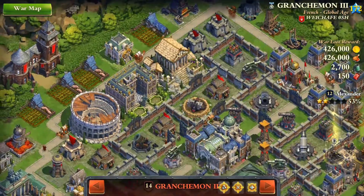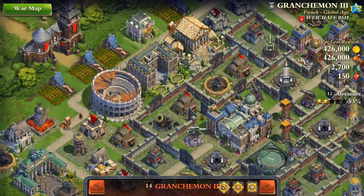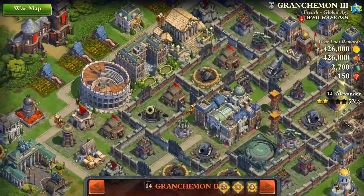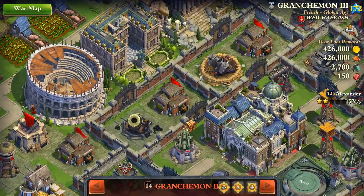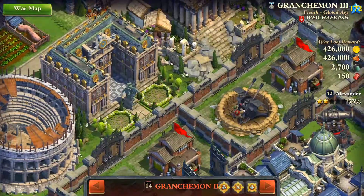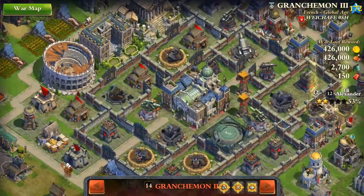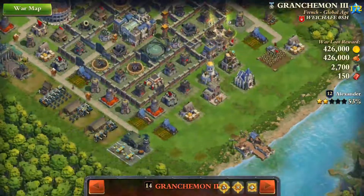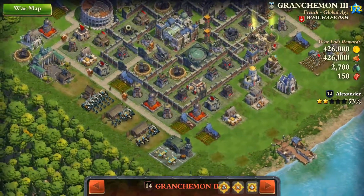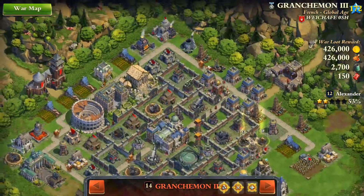I will use the blitzkrieg to prevent spawning of tanks from the tank depots and defenders from the garrison. A good place for the blitzkrieg could be somewhere in this corner of the walls — it will catch the town center and everything as well. So that's the plan.